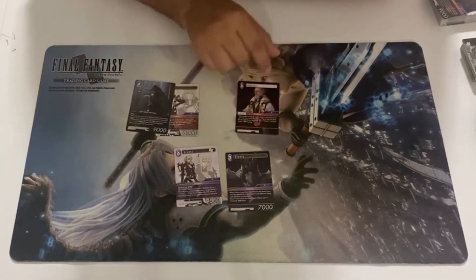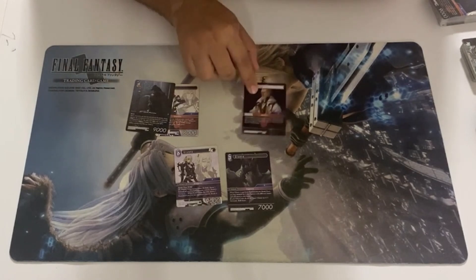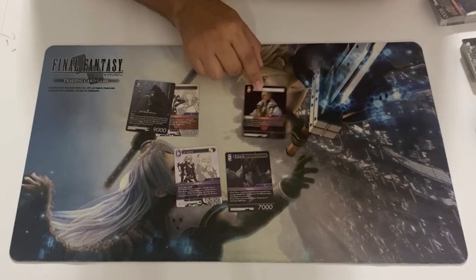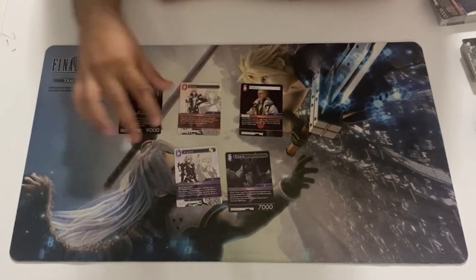Then you got Idolis — when it comes into play, you choose a fire forward 4 or less in your break zone and put it into play. Then you can sac itself, similar to other plays — you choose a forward and deal it 7,000. It could be your own or your opponent's, whatever, if it's relevant.